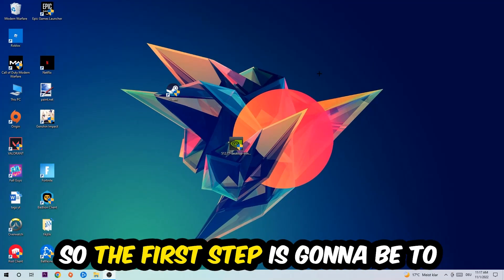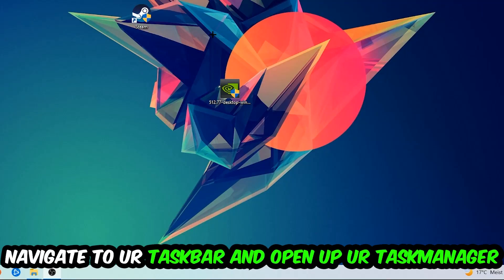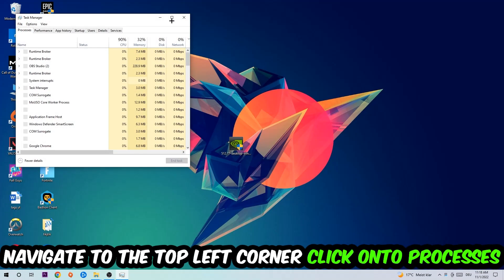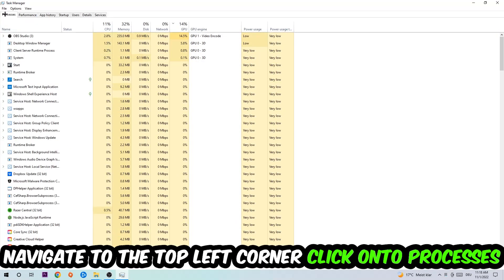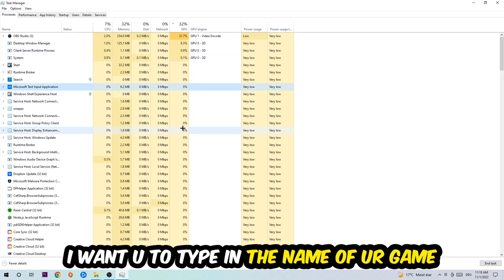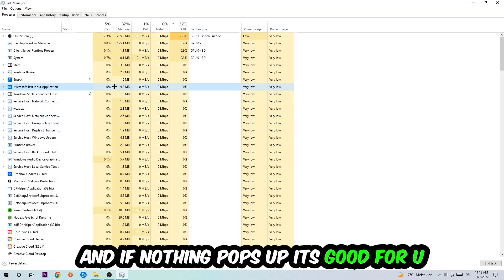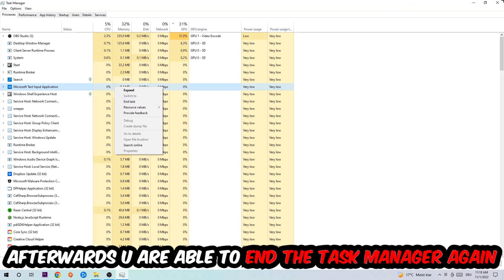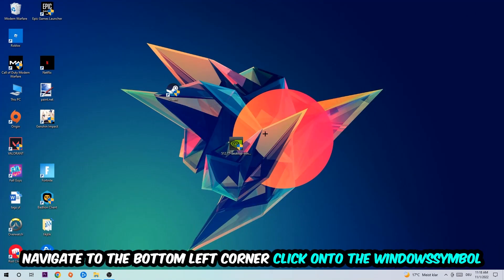The first step I would recommend for everybody is to navigate to your taskbar, right-click it, and open up Task Manager. Navigate to the top left corner, click on Processes, then click one of those processes and type in the name of your game. If nothing pops up, you're good. If something pops up, simply right-click and end the task. Afterwards, close Task Manager.